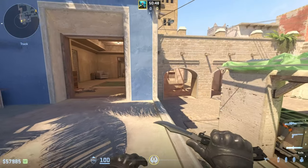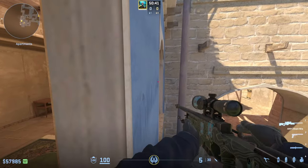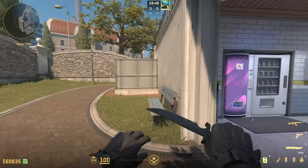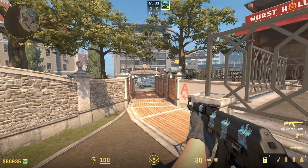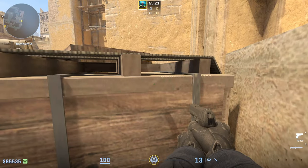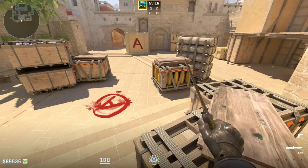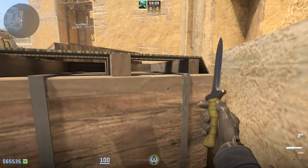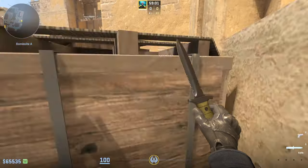Consider a solo boost in B-apps on Mirage — after securing your first kill, you can jump into the window for a surprise attack on another opponent who definitely won't be expecting you there. On Overpass, a jump onto the flower bed on long can save you from an enemy sniper, or a jump onto the shelves in connector can help you occupy an unexpected angle. Another crucial element is the high jump. On some maps there are boxes you can hop on using the simple space-and-control method — like the ninja box on A-site Mirage, which you can't climb using the conventional method. To execute a high jump, press control first and then space, but you don't need to crouch fully — the key is to start crouching just half a second before jumping.